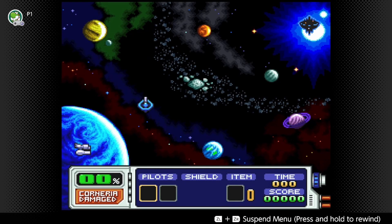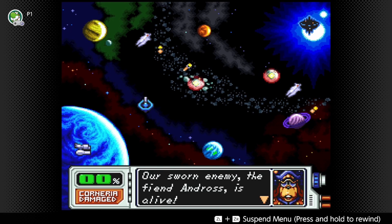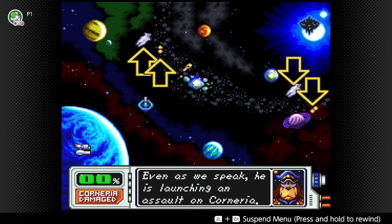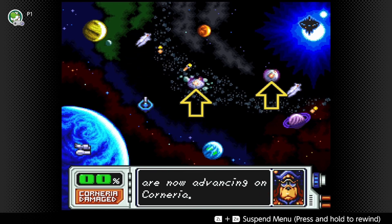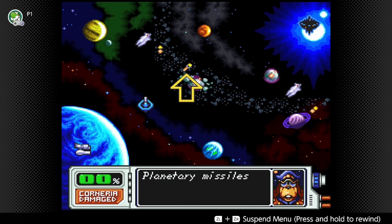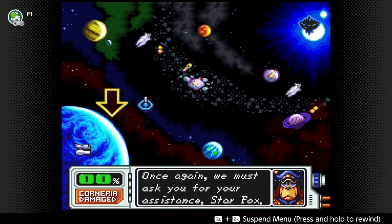I'm so glad this game finally got a real release. Terrible news - a sworn enemy, Fiend Andross, is alive. He's launching an assault on Corneria. The battle carriers and attack forces of Andross are now advancing on Corneria. Enemy bases have been established on overrun planets. Planetary missiles will be fired from these enemy bases. Once again, we must ask for your assistance.